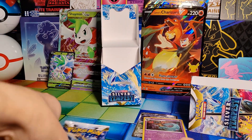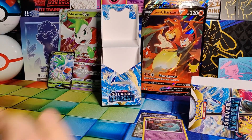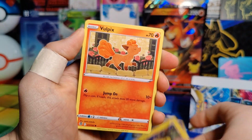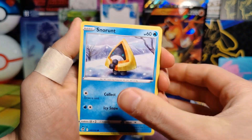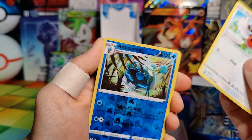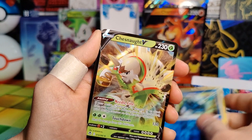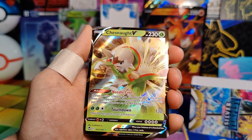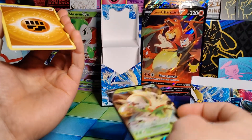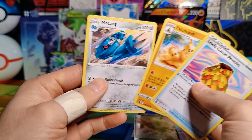Fingers crossed this last Lugia pack has a Holo in it. Last pack here: Boldore, Stunfisk, Vulpix, Snorunt, Fletchling, a Reverse Holo Accelgor, and a Chesnaught V. Not bad. I cannot remember if I have this or not, but we did get another V, so I can't be too bummed. Energy, a Trainer card, Palossand, and Mawile.